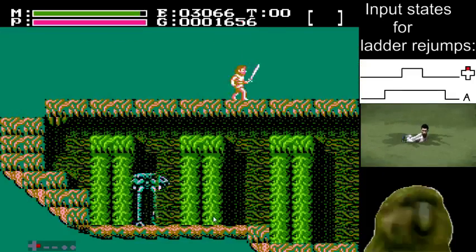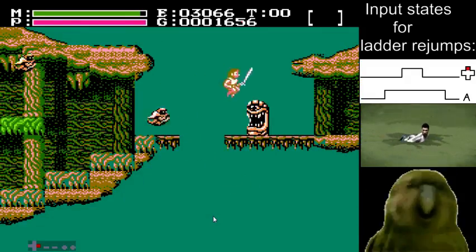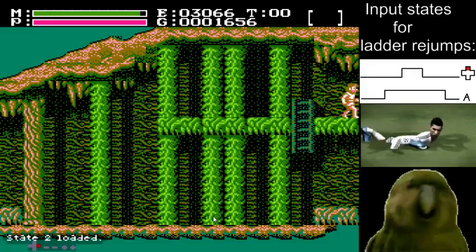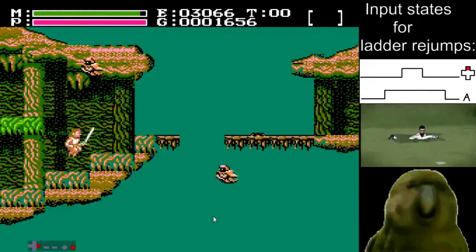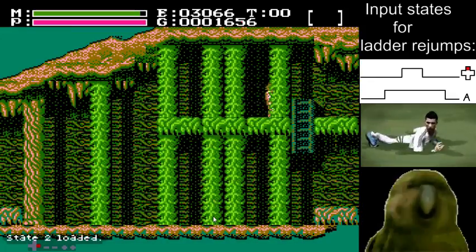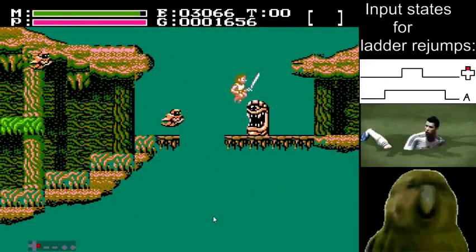By holding your walking speed all the way forward, you have a two-frame window to make that jump. The safe way to do it — which I do in all my runs now — is to just lose your walk speed. You lose about a second and a half, but it means you don't risk losing the run.